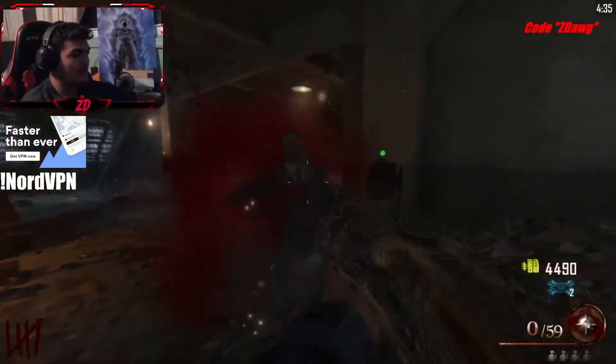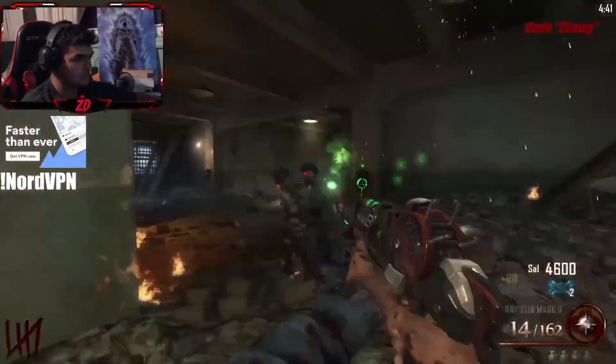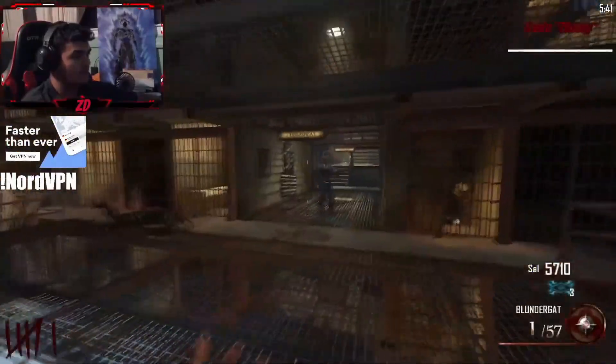Of course, hit the box for the Mark 2. You don't really need the Mark 2 — it's just going to help you be a little bit faster in the early rounds. As you can see I'm running a box patch here, so I ended up getting the Mark 2 and Blundergat in the first two boxes.